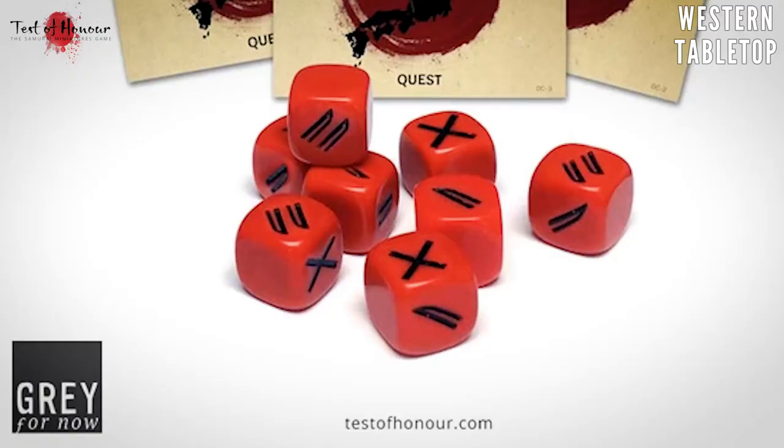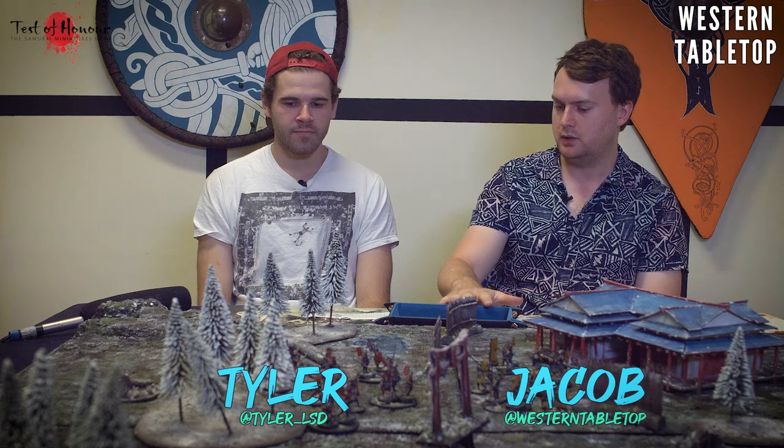The other main thing is the honor dice. For every action you take, you'll need to make a test of honor - that might be a test of strength or a test of agility. You need to roll a certain number of successful dice to complete an action, so you'll need the Test of Honor dice. There are also game aids: tokens representing the actions your figures can take, drawn from a dice bag.